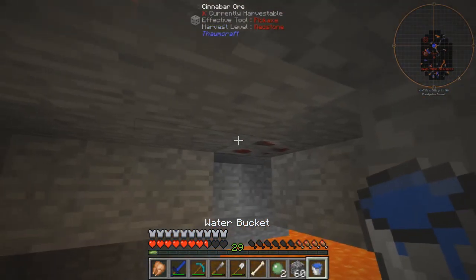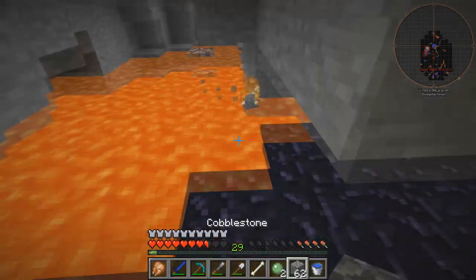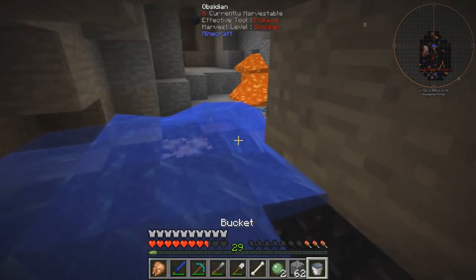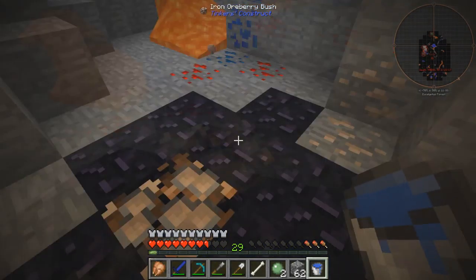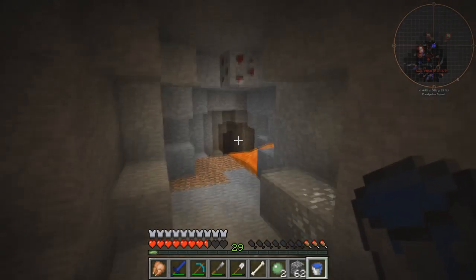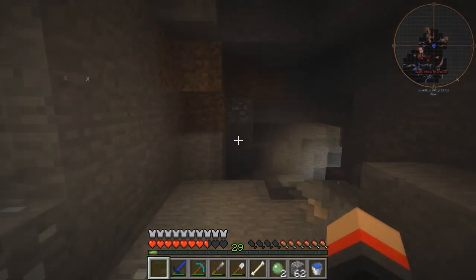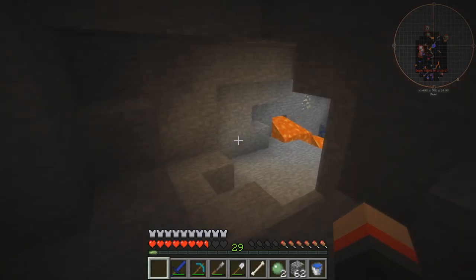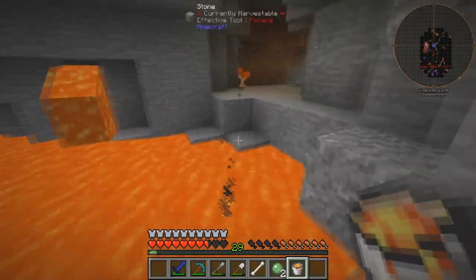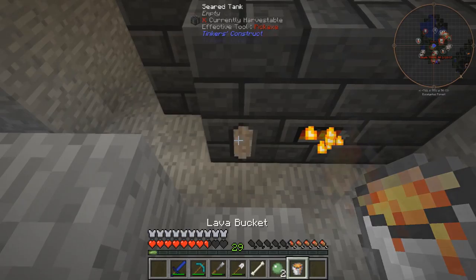Is that ruby? Cinnabar - it looks like ruby but it's not. I don't think there's anything here that I want. Iron ore, some iron - that's about it. I'm gonna find my way back up to the surface. I'm also gonna grab a bucket of lava so we can put this in our smeltery and hopefully have some power for it.